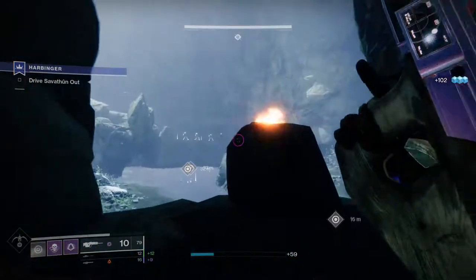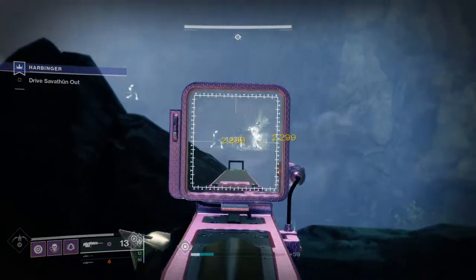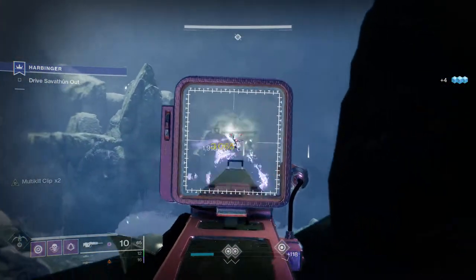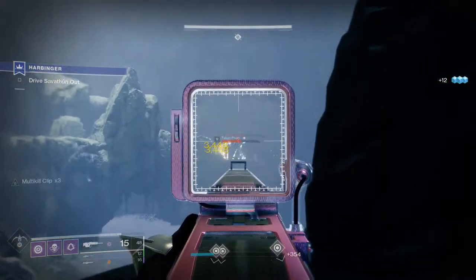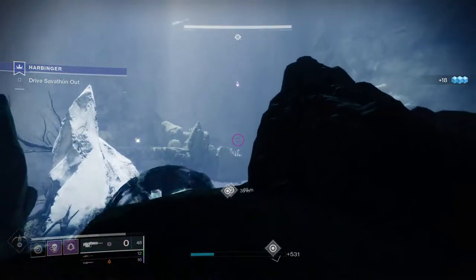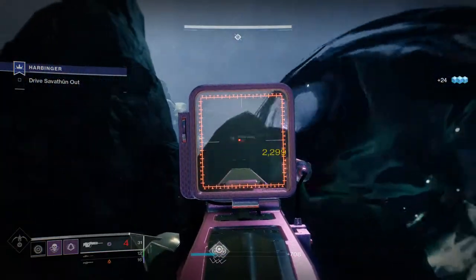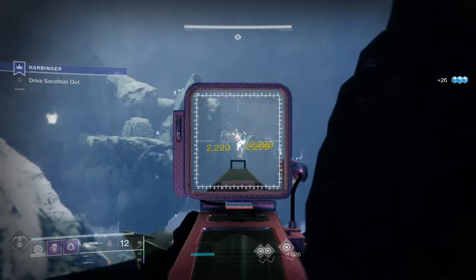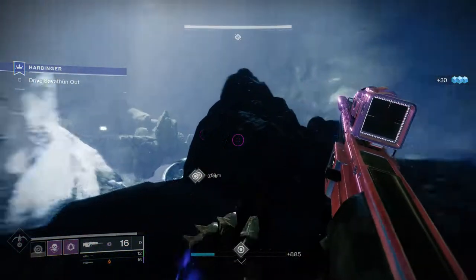This one is another where you want to spec for add control, same as last week. I was using a sniper rifle for boss damage and hitting him with Xenophage here and there, but mostly I was peppering him with my sniper rifle because I wanted to save Xenophage ammo for the Psions so I could just destroy all of them. Even if you kill them all, there's a chance one might come out because the game lagged the reproduction animation. I would highly recommend something bursty like Xenophage. I wouldn't recommend a rocket launcher — that's basically suicide if you're going for a solo flawless.